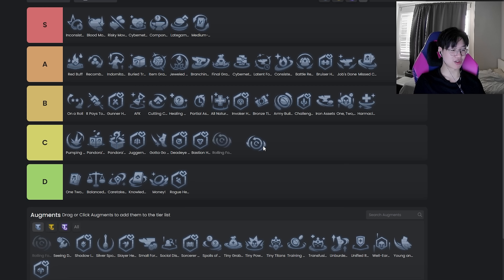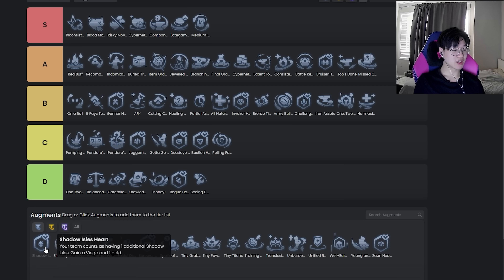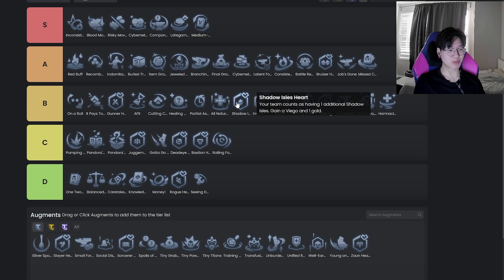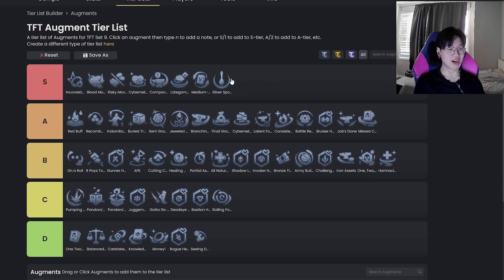Rolling for Days is bottom of C, top of D. It's not top of D because there are cases where you can take it, but it's really bad. Seeing Double — I don't have to talk about that one. Shadow Aisle Heart — I want to say top of C but it's actually probably here. It's pretty good because six Shadow Aisles are really strong. If you pair this with another Shadow Aisle plus one, it's really really strong. But if you don't, it's pretty weak because you really want that emblem. The Shadow Aisle emblem is what makes it good.